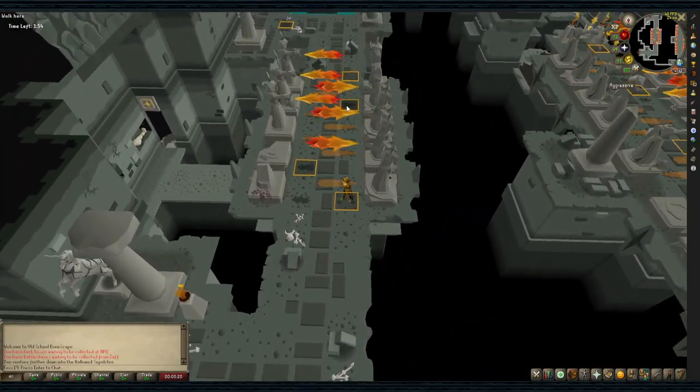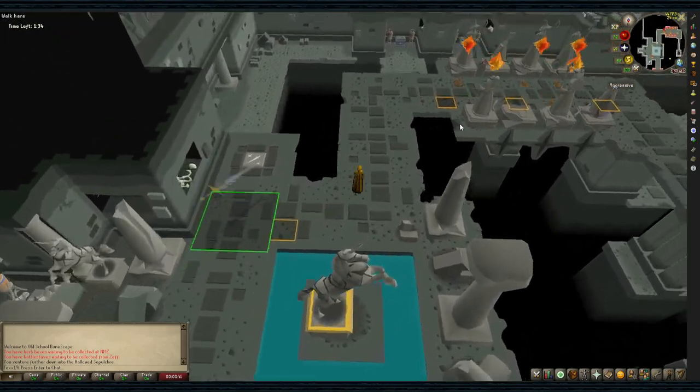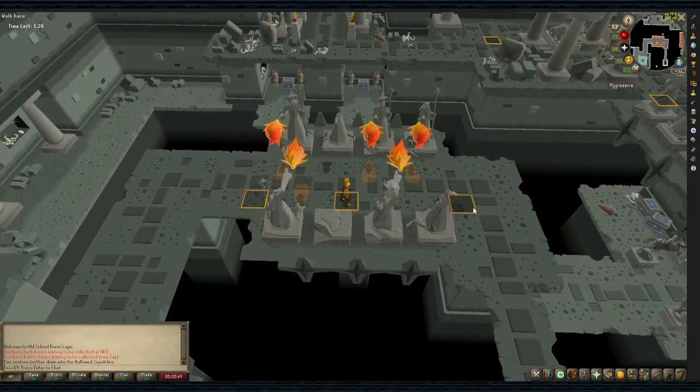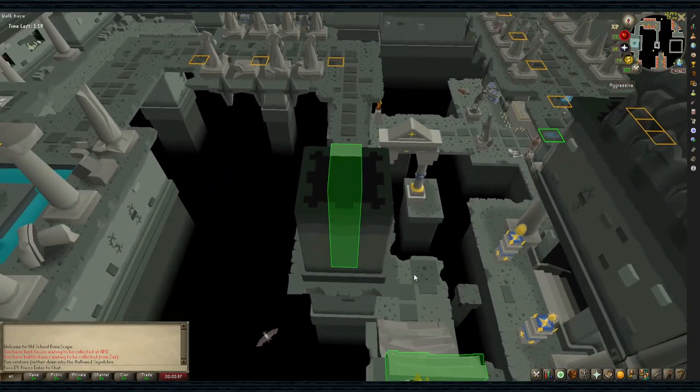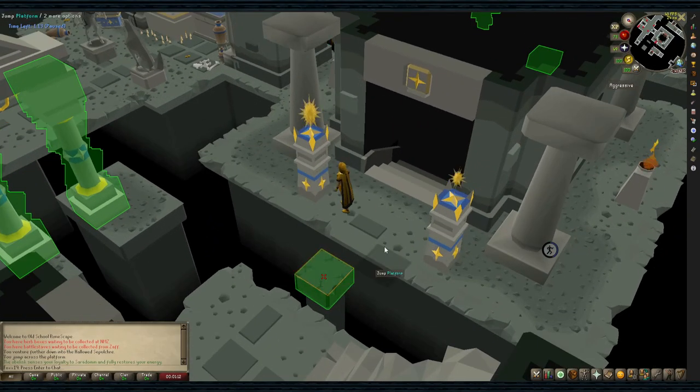The floors get harder as you go, and putting down tile markers is an actual lifesaver. Take your time with tile placement through trial and error on each floor before trying to speed run. Now let's go over the types of obstacles you'll encounter and how to pass them.